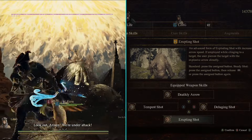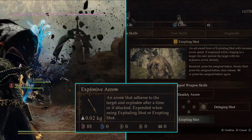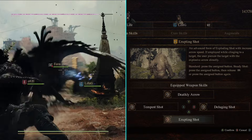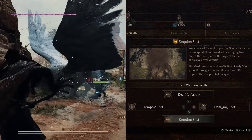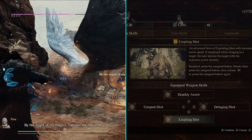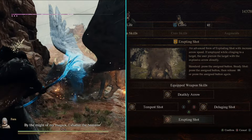The next weapon skill I'm using is Erupting Shot, which requires a special arrow called Explosive Arrow. This skill will put an explosive charge on your arrow that will explode if attacked or after some time, and it does tons of fire damage. This skill is really strong against enemies that are weak to fire, and I mainly use it on bosses that are weak to fire.